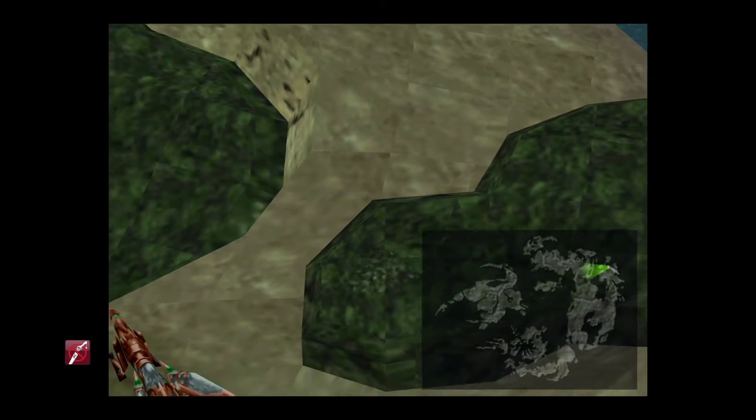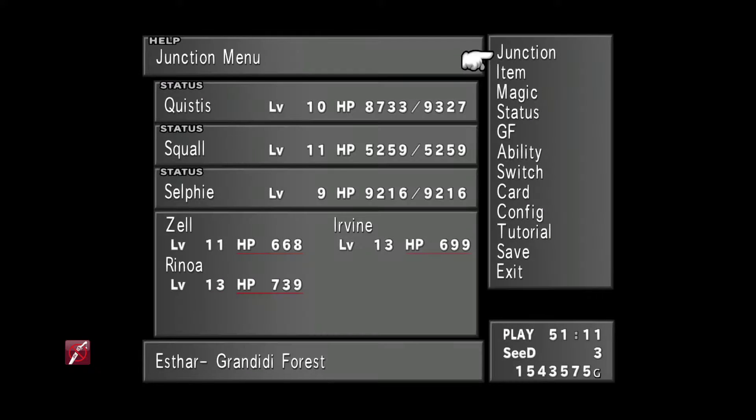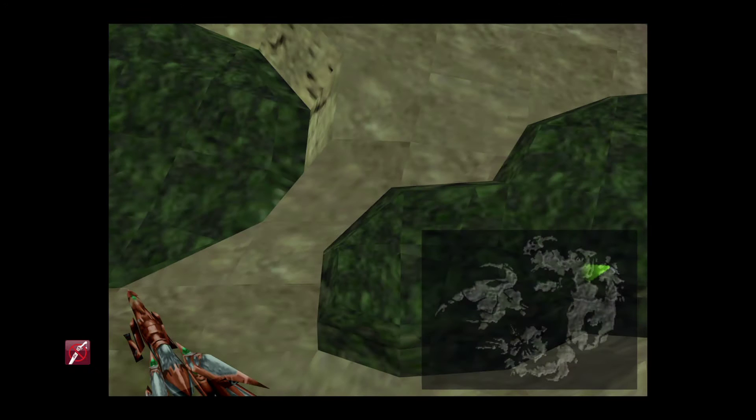What you need to do is have the UFO quest available in your game. Once the UFO has been defeated and you have the PuPu card, etc., you can no longer use this method. I've loaded an earlier save to show this to you. You want to make your way through the PuPu side quest — I can't believe I'm having to say the PuPu side quest again — up until the point where you have the final battle against the UFO.